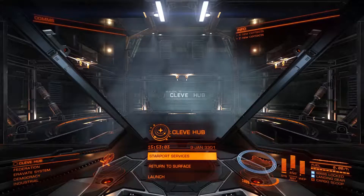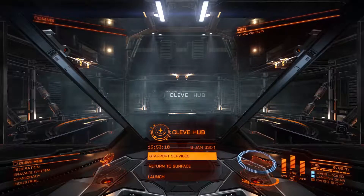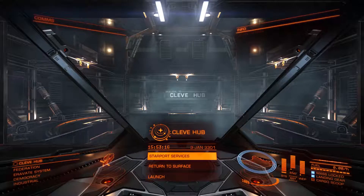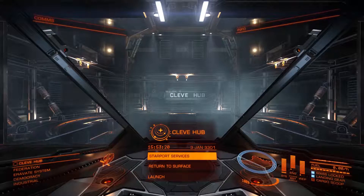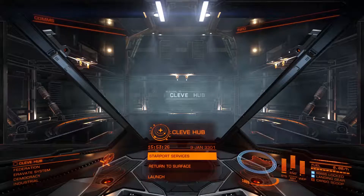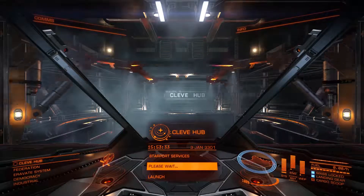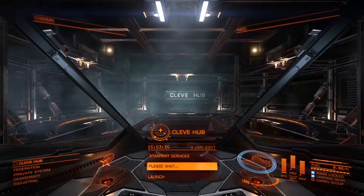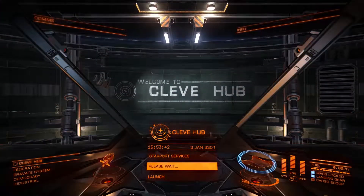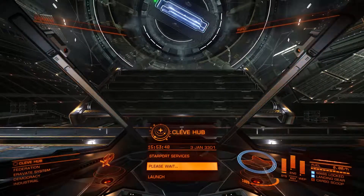This is a kind of space dogfighting simulation game. I am in a non-stock ship — this is just a next level ship I guess that I purchased and kind of fitted out. I haven't had a whole lot of money. I am playing with a flight stick and the keyboard. I have a mouse here too, obviously, but it's kind of hard to use all four. I barely have enough room for the flight stick and the keyboard.